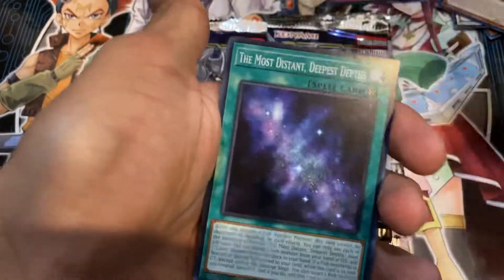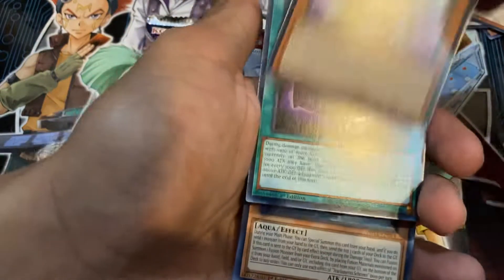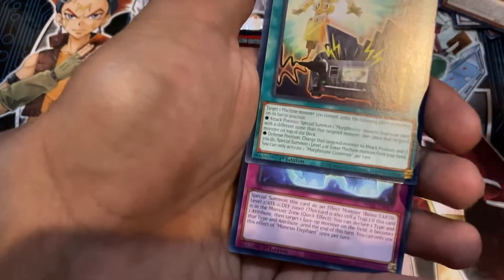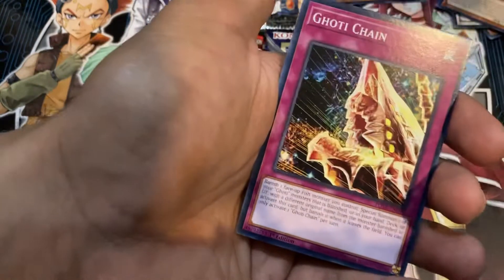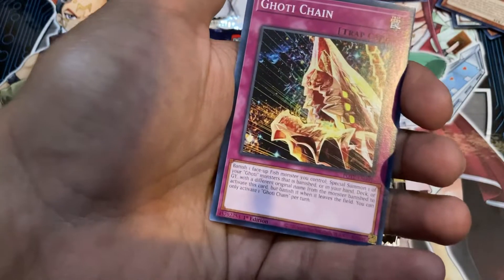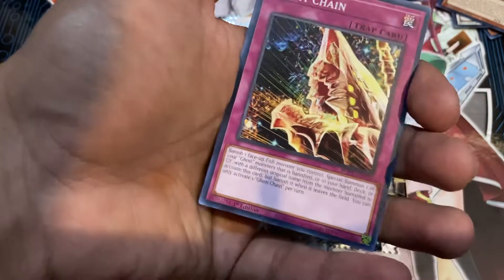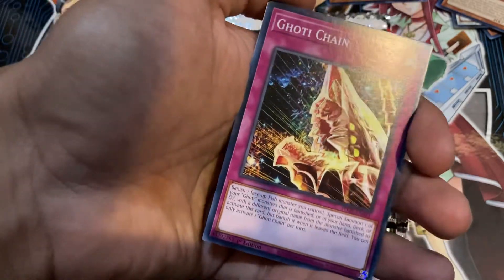Sprite Smashers, The Most Distant Deepest Depths, Gadget Gamer, Digit Jamming, Tier Elements Shireen again, Morphotronic Converter, Memesis Elephant — pretty sure I have a playset of this now. Sprite Pixies — pretty sure I have a playset of that now. Goatee Chain: banish one face-up monster you control, special summon one of your Goatee monsters that is banished or in your hand, deck, or graveyard with a different original name than the monster banished to activate this card — but it is banished when it leaves the field. You can only activate one Goatee Chain per turn. That's not bad.